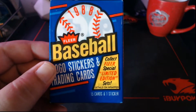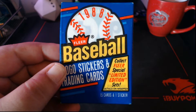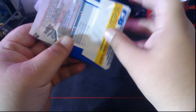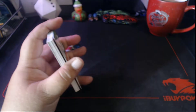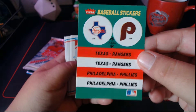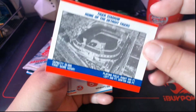We'll do the Clear first. Let's get the focus right — that should be good right about there. 1988 Clear, one of my least favorite sets. This one's opening easy; might have been searched for all we know. Let's see what we get. Baseball stickers — we got the Rangers and the Phillies.